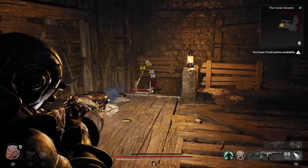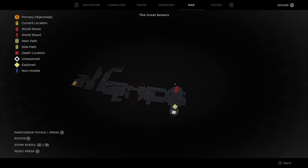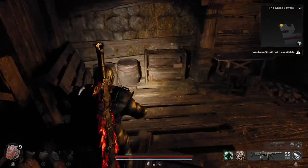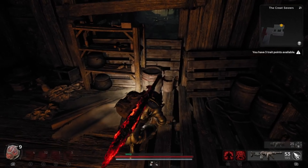Once you get yourself to the Great Sewers, you're going to make your way to the back corner and break open this wall here, then proceed forward into this room.